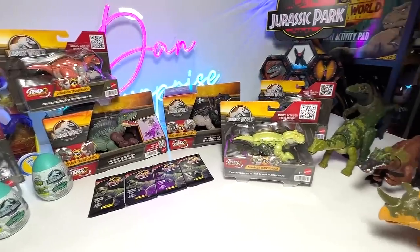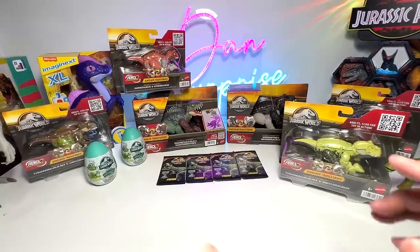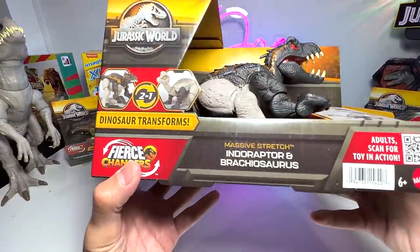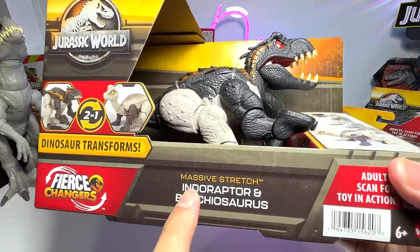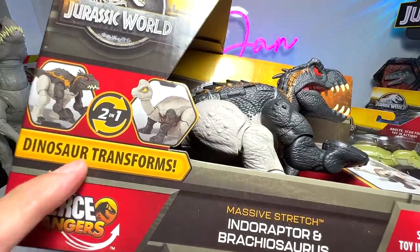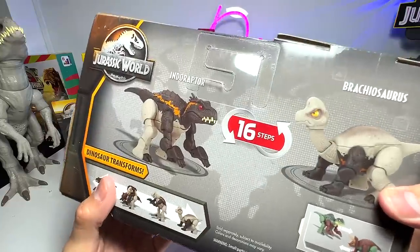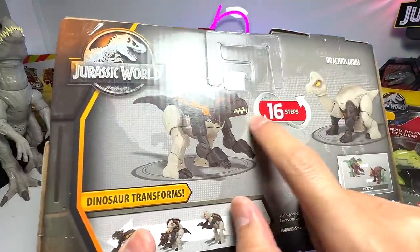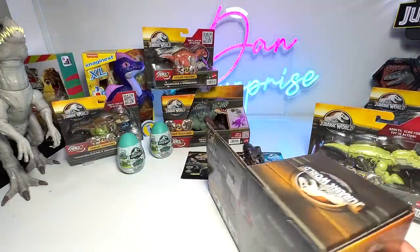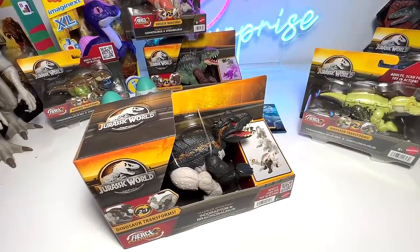Check out this setup — hopefully you've already seen the latest Wild Raw figures, but today we're definitely focusing on the latest Fierce Changes. This is the Massive Stretch Endoraptor and Brachiosaurus, which can transform from one to the other. There are basically 16 steps to transform from the Endoraptor to the Brachiosaurus, so let's begin — I'm very excited to see how this works.